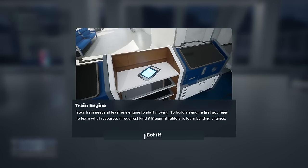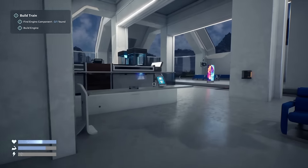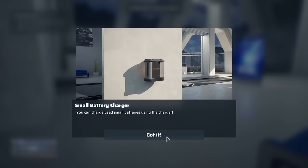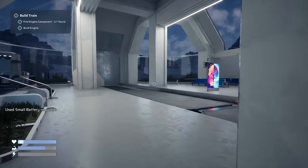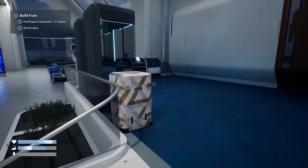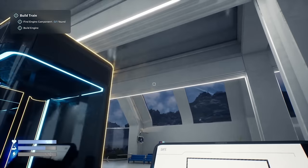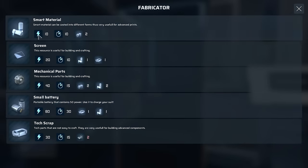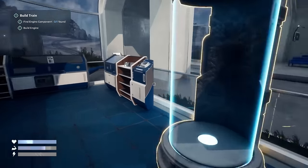So we need an engine to start moving. Build an engine — you need resources, blueprints. Resources and scavenging. Oh, there's another blueprint. Can't get more tech scrap. And we can also charge our batteries. Small battery required. So I can save here. There's some supplies. Another blueprint — unlock ceiling? So we can craft screen, battery, other stuff.